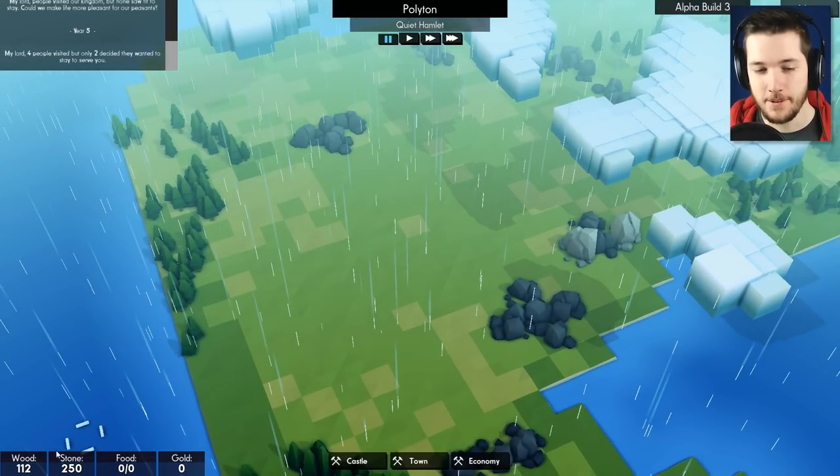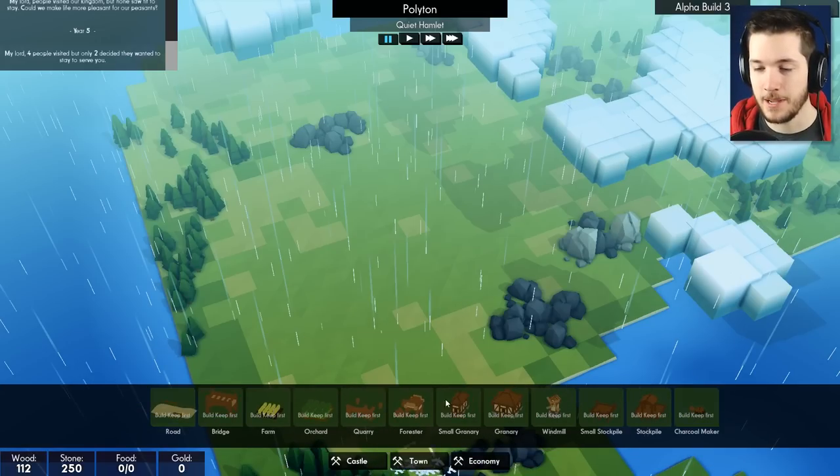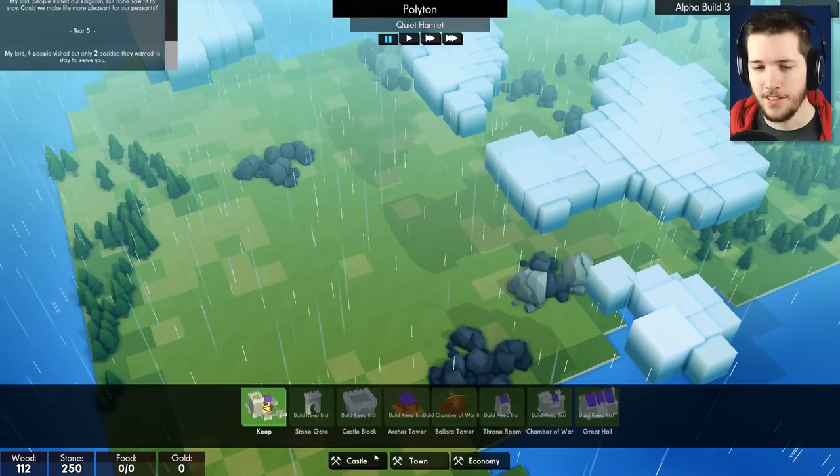So I can pause the game. We have our resources here — wood, stone, food, gold — and castle, town, and economy building categories. These guys have been pretty good about updating the game. I've been following them on Twitter for a while. They've updated it like three or four times since the alpha launched a couple months ago, aiming for every two or three weeks. So they've been on the ball.